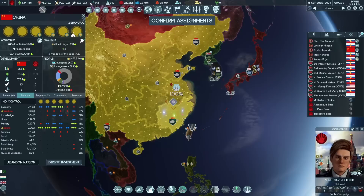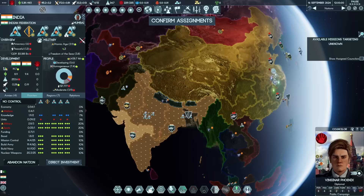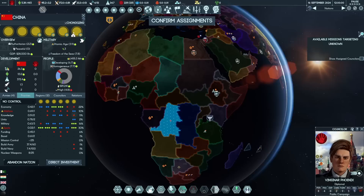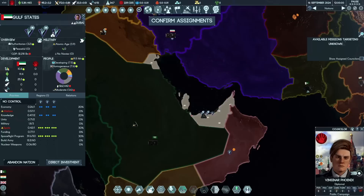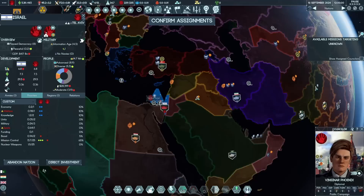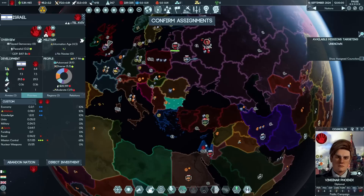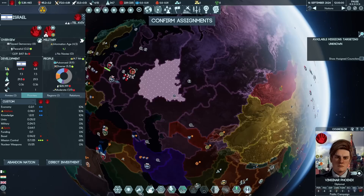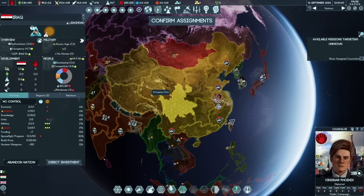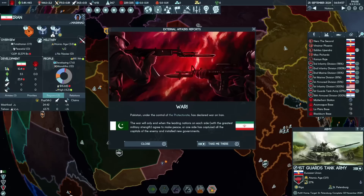It looks like the aliens are starting to be active in China, which is concerning. I don't really have the control point cap to move into China, but I should think about doing so. The protectorate has India and Pakistan working together — China is the natural next one to secure if it's not held by anyone I don't like. Otherwise I'll pick a good servant or protectorate nation and beat it up. The question of what the next nation is: either a Middle Eastern petro state for cash, or thinking about the next superpower.